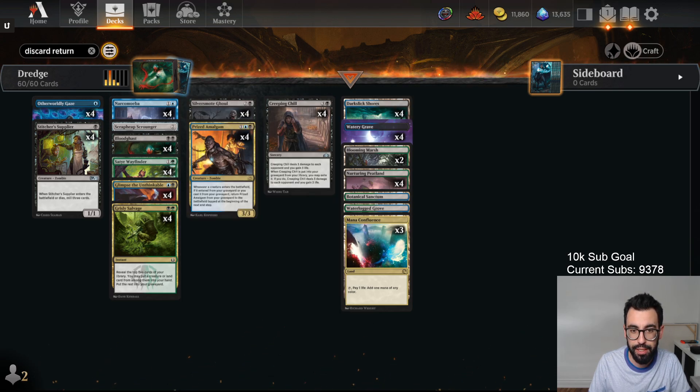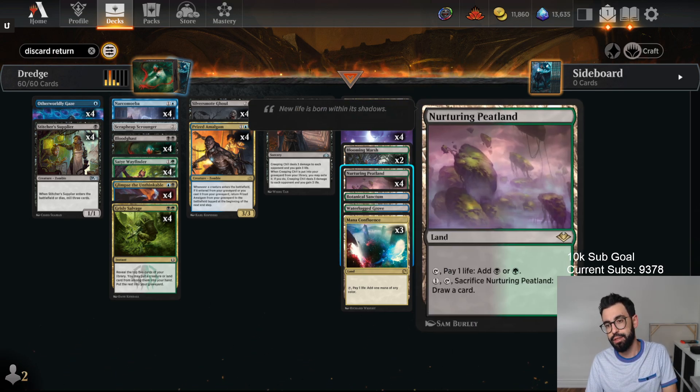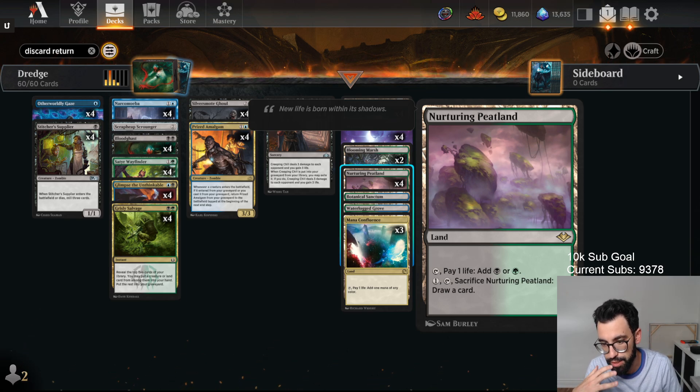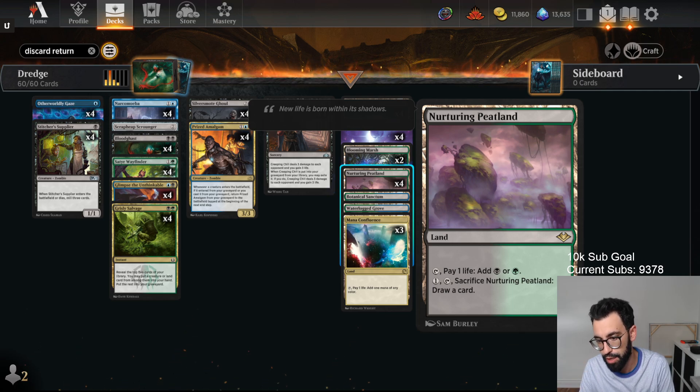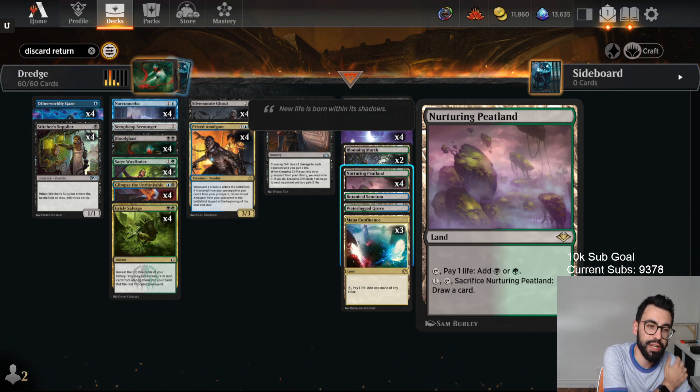Another addition to this deck that we got is the Horizon Lands — the new ones from Anthology 7. You can pay a life to add either of the dual colors, and then for a mana you can sacrifice the land to draw a card. So late game, if you run out of effects, you can easily refill your hand.